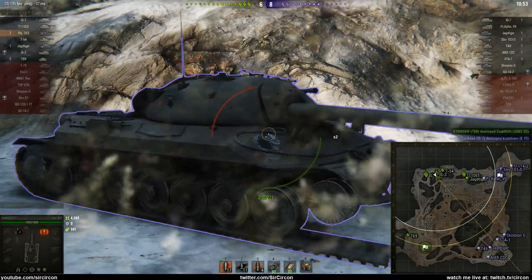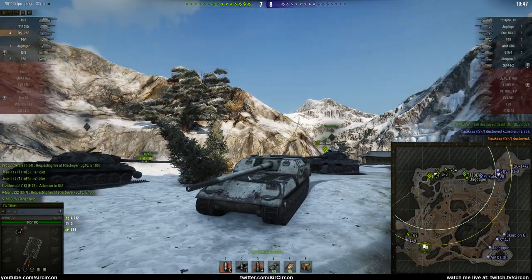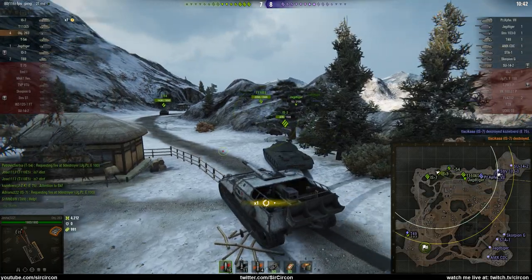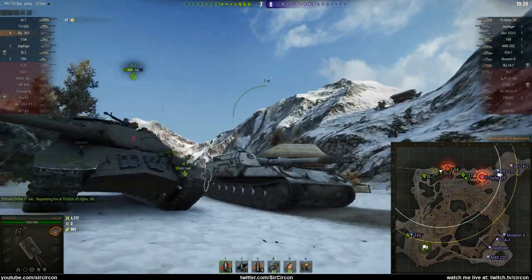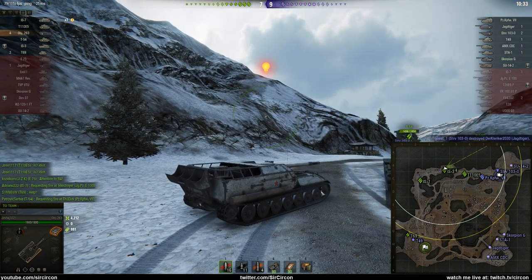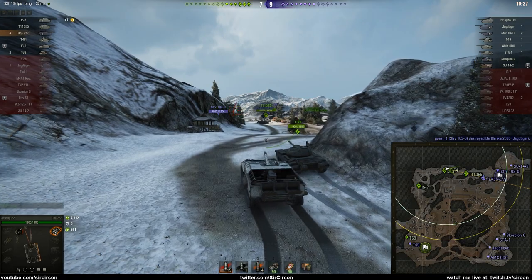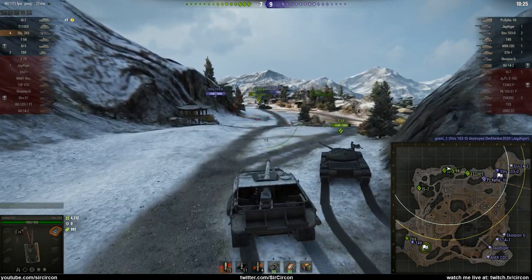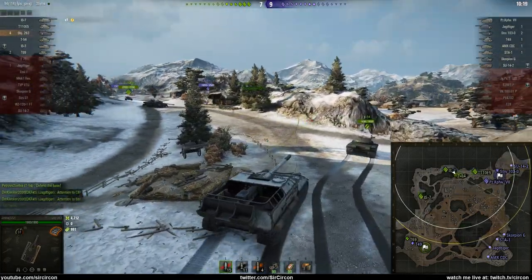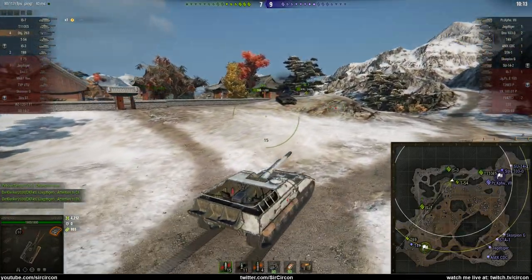Because it's a shitty lower plate you want to facehug things — even an ISU-7 you want to facehug so they can only shoot the upper plate. Your armor is pretty damn good for a tier 10 TD — it's literally just the lower plate and the fact that the gun is in the back, so going around corners that will be exposed. It's a bit awkward to drive, but at least it's different. I don't feel like every tier 10 needs to be OP with a lot of armor and the same 750 gun.